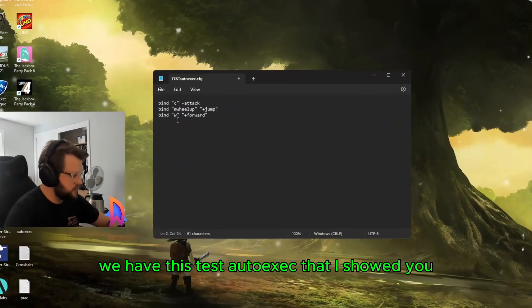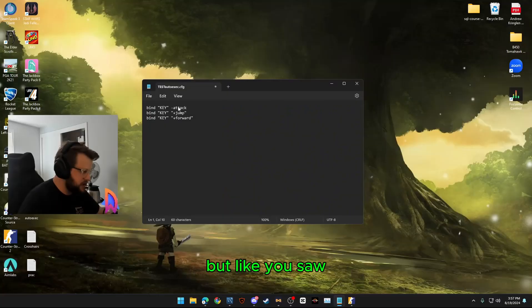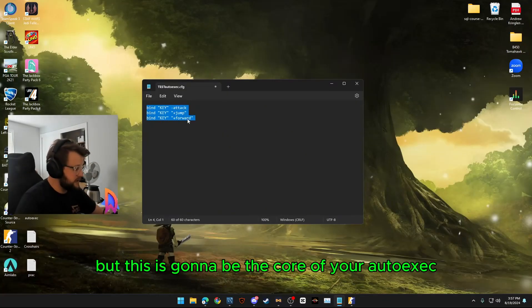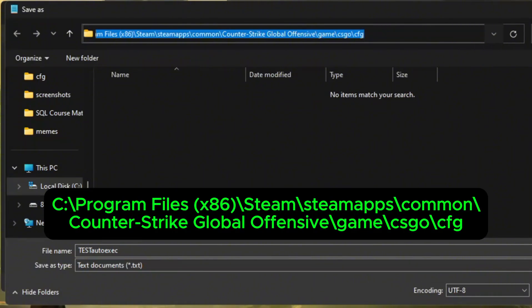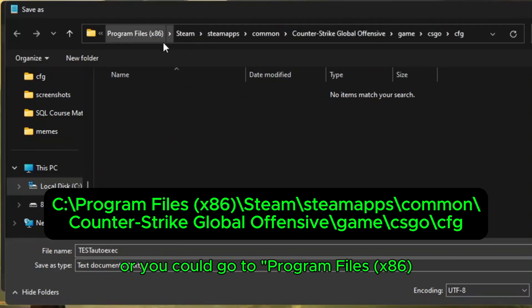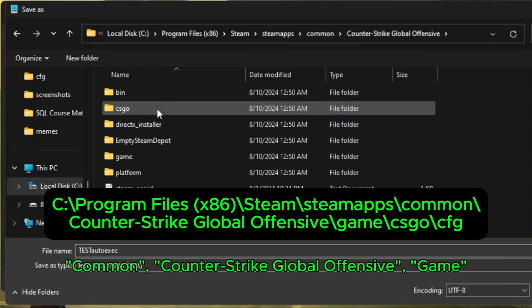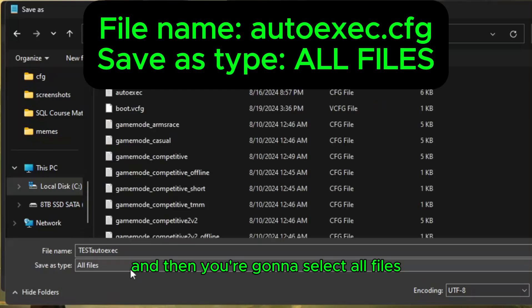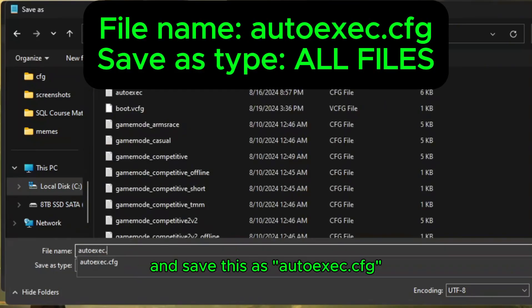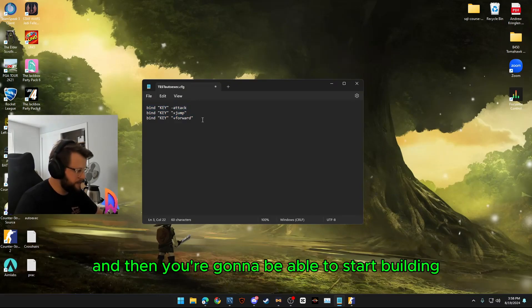Again, we have this test auto exec. I'm going to replace the specific key names with placeholders — but as you saw, you can replace them with whatever you want. This is going to be the core of your auto exec. You're going to save it using the file path I'll post in the description below. Follow that file path — you can copy and paste it — or go to Program Files x86, Steam, steamapps, Counter-Strike, then go to game (not csgo), go to game and then csgo cfg. That's where you want to be. Then select all files and save this as autoexec.cfg. I already have one, so I'm not going to save right now, but that's what it's going to look like and you can start building your auto exec off of this.